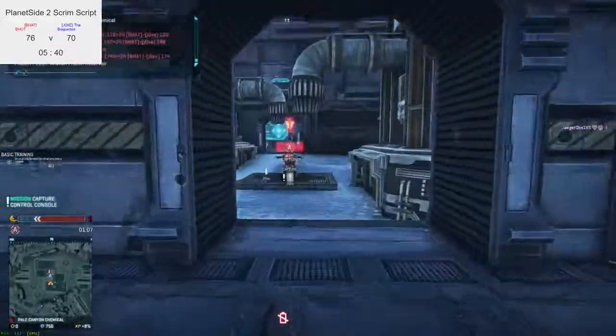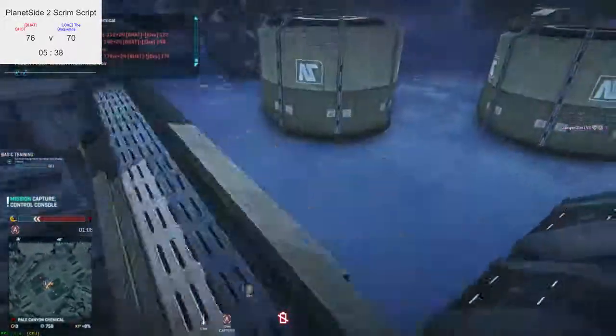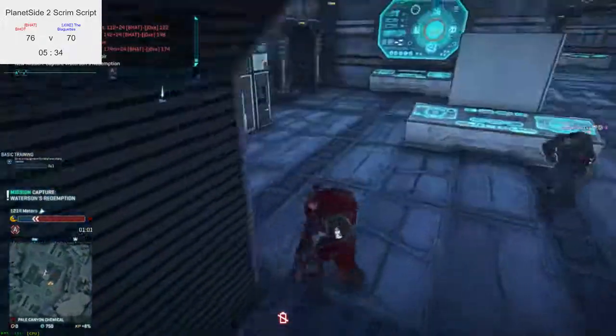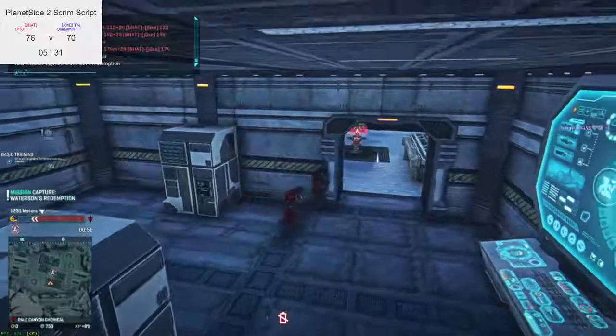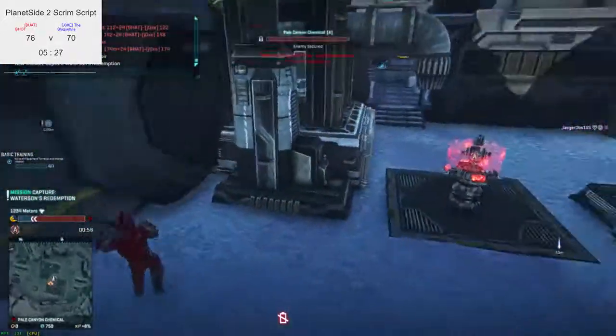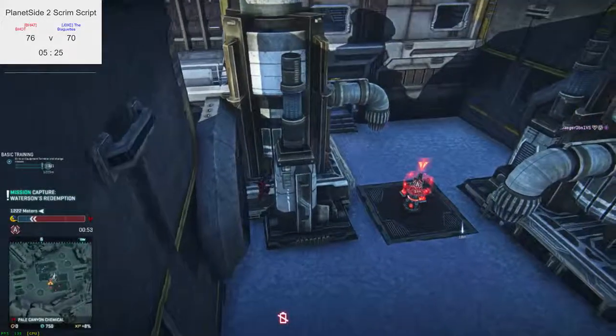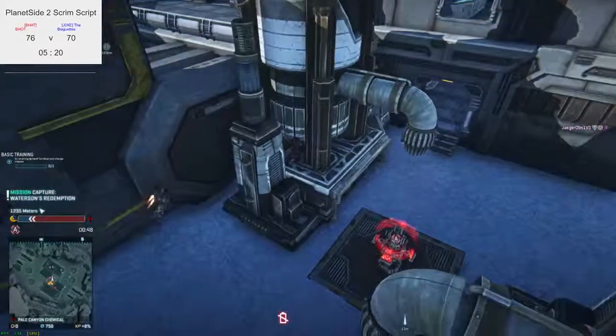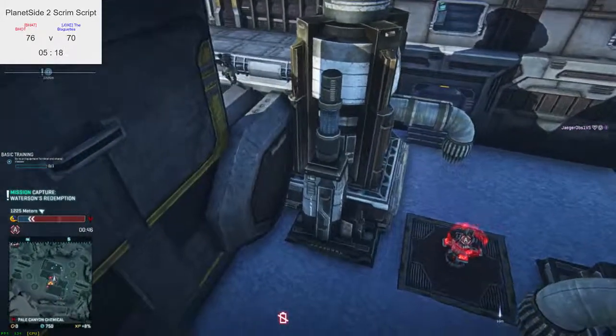Jokes are really trying to flank a lot more than TR. TR aren't really flanking at all — they're just playing passive, trying to conserve their points, making sure nobody dies in positions where they shouldn't have been. It's very passive and can be quite boring to watch, but it is rewarding if you can make it work — and these guys are pros at making it work.